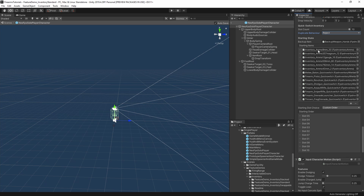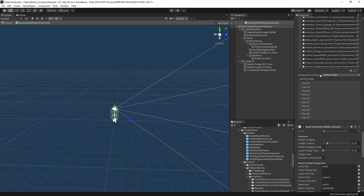The starting items will be added to your inventory when the character spawns. Here we have all the different ammo types and one of each of the different guns. Starting slot choice determines which item is selected when you start — ascending order, descending order, or custom. In this case, I've specified by priority: assault rifle, shotgun, sniper rifle, revolver, pistol, grenade launcher, baton, and so on — so that order of preference determines the item selected when you first start up.